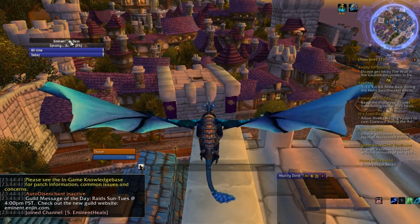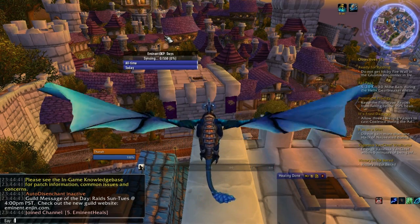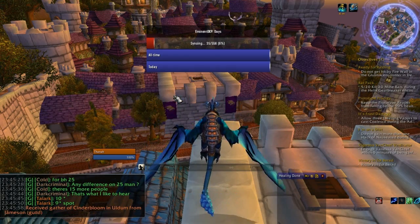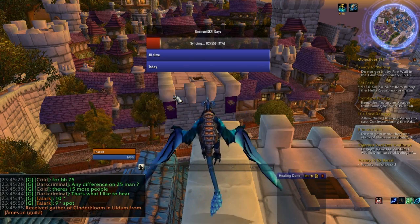So I load into the game and I've got my bars here — I'm going to make these a little bigger so you can see them. As soon as I load into the game, my mod goes and talks to the other mods in the guild and says, hey, I'm Thana's Eminent DKP mod and I don't know anything about anything. And one of the mods run by an officer will say, hi Thana's mod, here's all the data that you need to know.